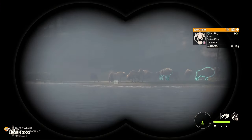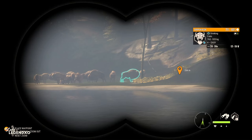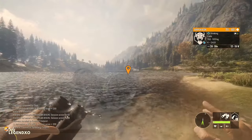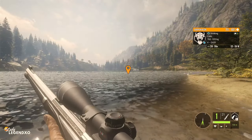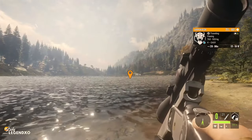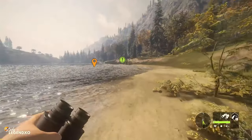We have a big old herd of European bison, and this guy right here is diamond potential. Diamond for Eurobison is 127.62, and this guy starts at 125 — so he's probably going to score right at the bottom, only about two points under diamond. We're going to take him with the 7mm. I can zero now to 300 meters. He's dropping — we got him. I am absolutely fascinated by what he's going to score.